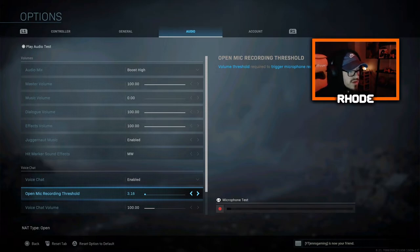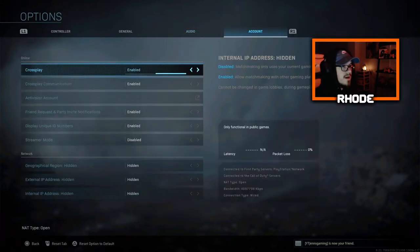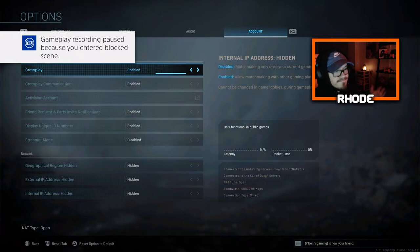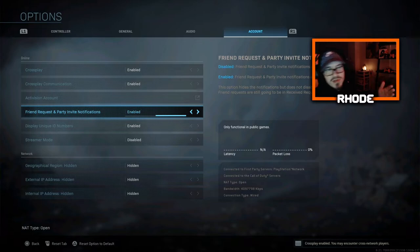Open mic recording threshold is 3.16, voice chat 100, microphone volume 100. Crossplay is always enabled for me — if you're playing multiplayer that's my preference. If it's disabled you're on your own platform, if enabled you're playing with PC, Xbox, and PS4.